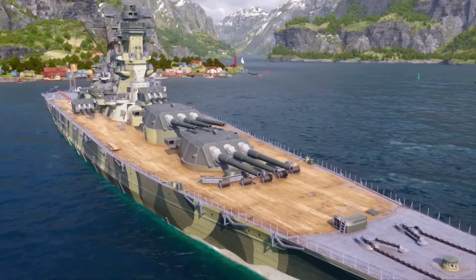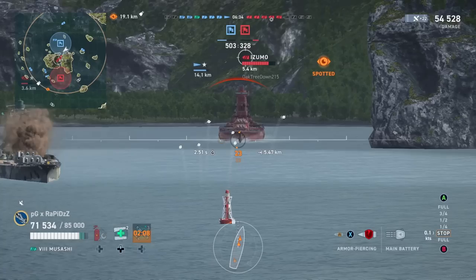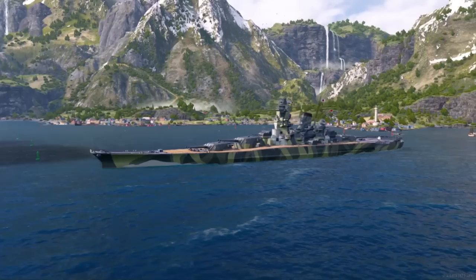Apart from that, Musashi is quite different to Yamato. The most obvious change is the accuracy — shell grouping took a big hit and you now have Japanese dispersion instead of US dispersion. At long range it won't feel that different, but at close to mid range you're really going to feel it. AA is of course a joke too. Carriers will go out of their way to farm you, so it's important to try and stick with your team for AA cover.